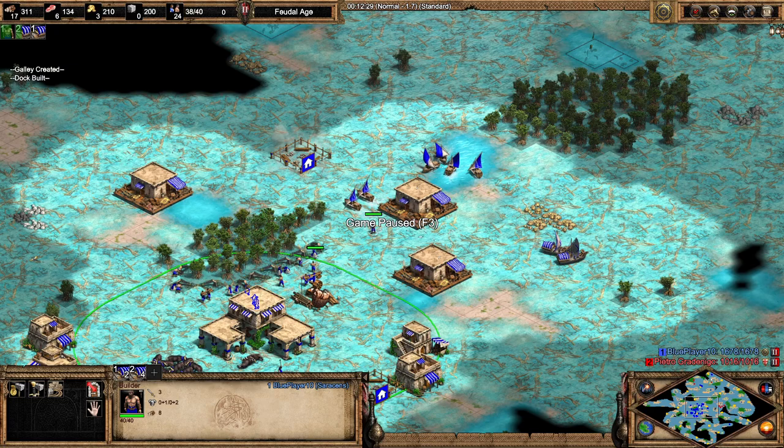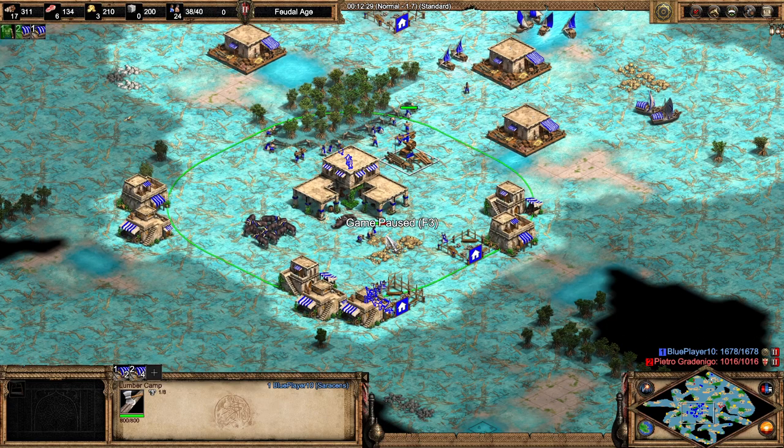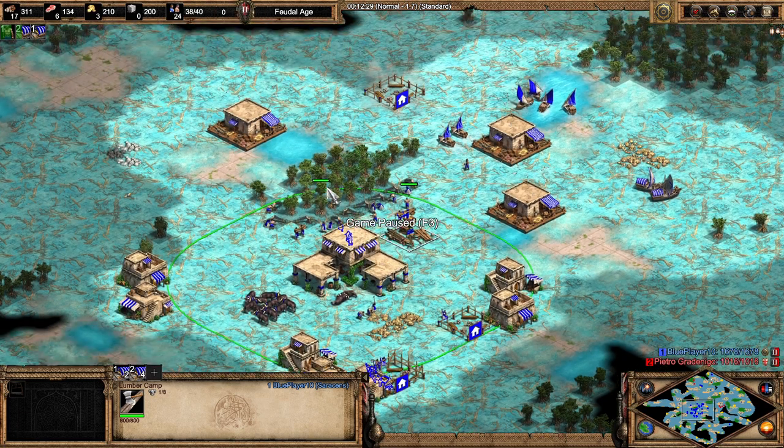If I just keep the pressure on, there's no way for my opponent to come back. That is the general premise of the map. In the dark age, you want to be as quickly as possible to the feudal age. You need to make sure you get the dock, two houses, and town center up immediately. You'll probably want to add in one extra house and maybe a lumber camp or mining camp, depending on your town center placement.